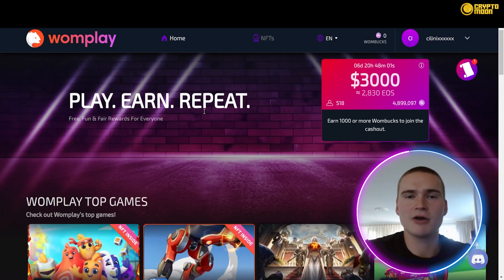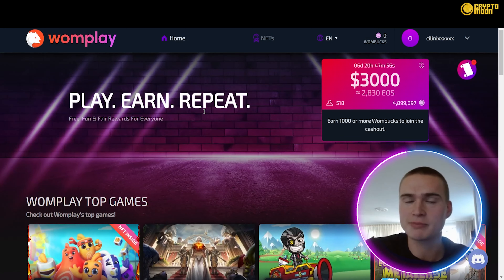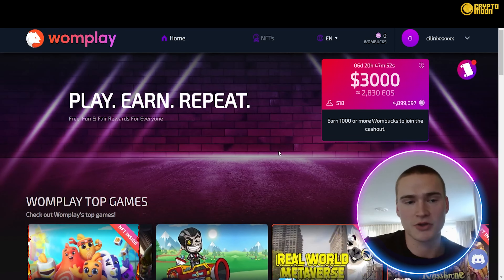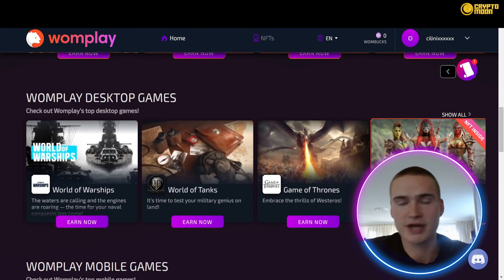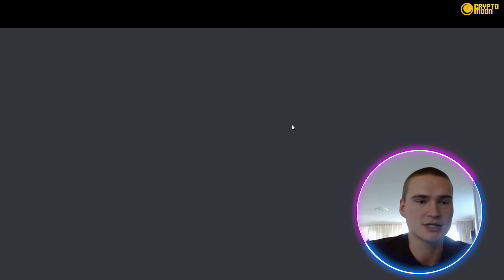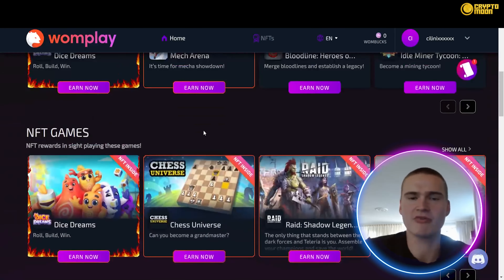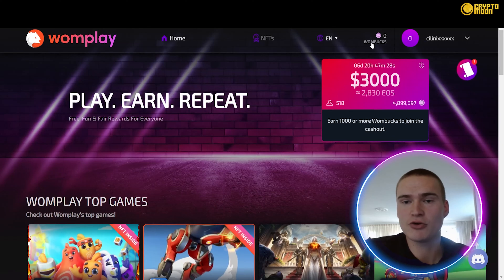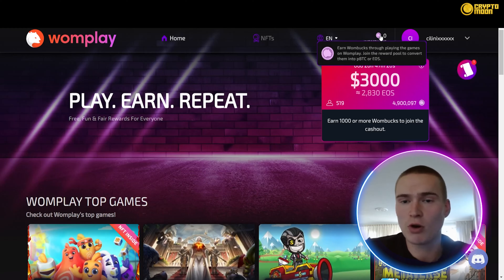Now let's talk about OnePlay. OnePlay is the platform that allows you to earn crypto and NFTs. At oneplay.io you can see all of the games — for example, World of Tanks and Raid: Shadow Legends. You can click 'Earn Now' to get started very easily. They have a huge catalog of games, and by playing them you earn OneBox.